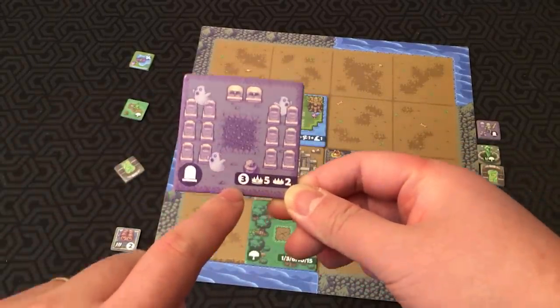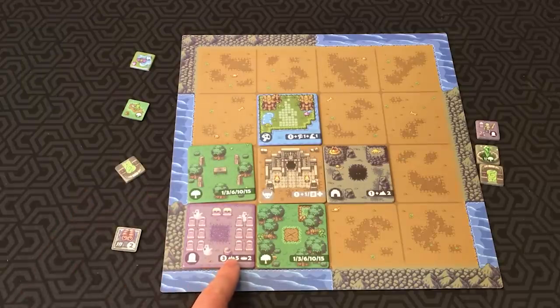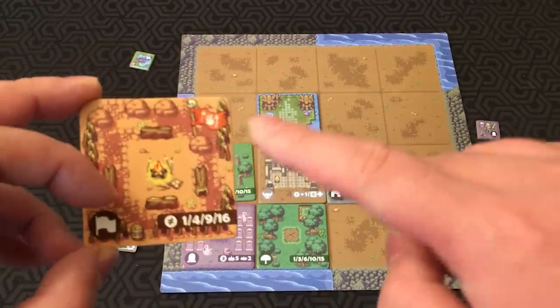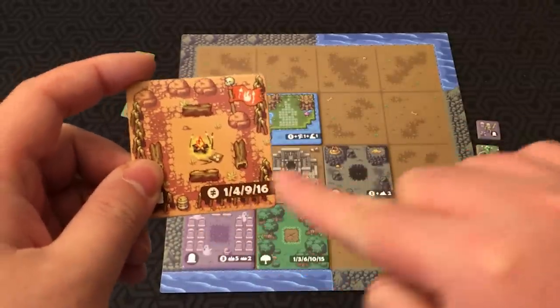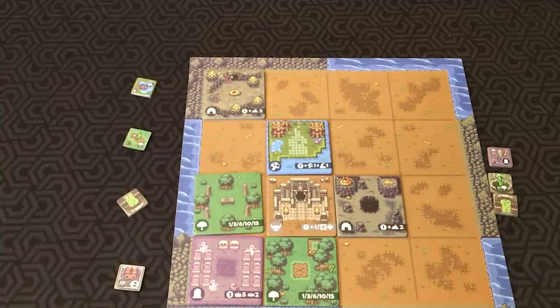Graveyards have a set base total — usually one to three points. This one's worth three. It's also a competition: at the end of the game, if you have the most graveyard tiles you score five points; second most scores two. Orc Camps give points based on the number of unique camp flags you have — like forests, except they must be different flags to get the point bonuses. Caves are worth one base point, plus two more points if the cave borders a mountainous edge.